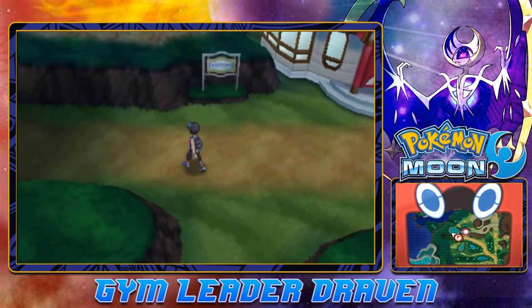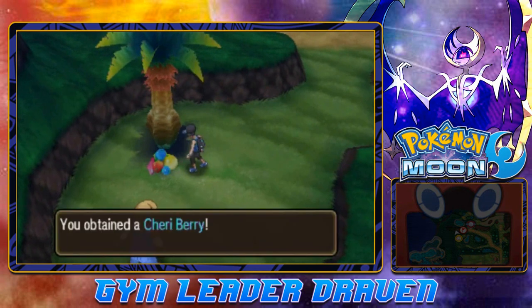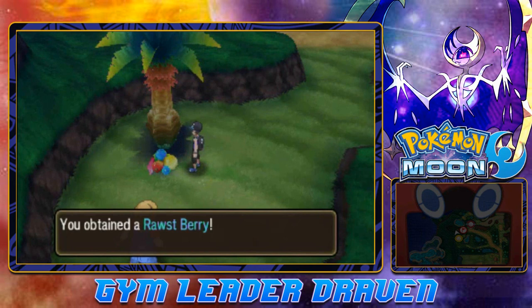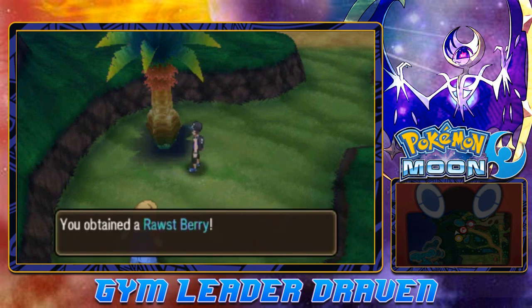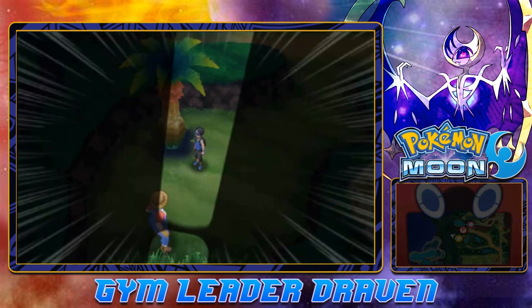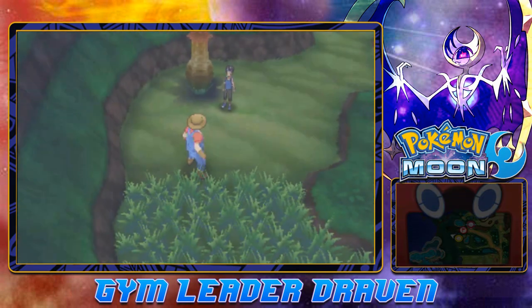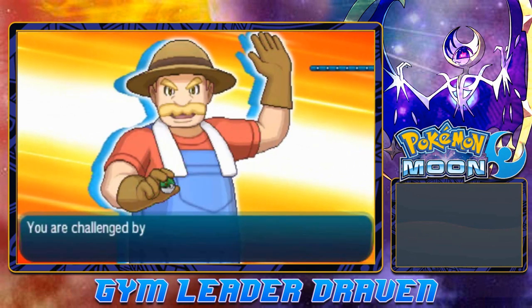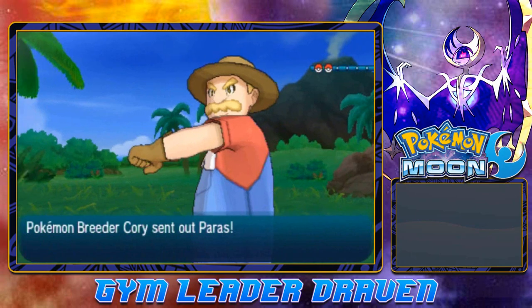The next stop is coming up, but first we're going to grab this item and battle this guy as a warm-up. There we go, Rosemary is good to go. He's looking at it all funny — battles are the best before raising Pokemon. Try it sometime, guys. Okay, so here we go, going up against a Breeder and his name is Cory, and he's got a pretty cool mustache.